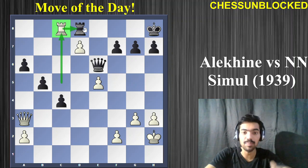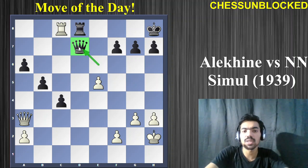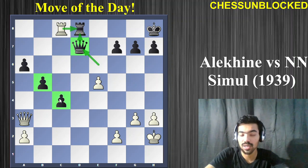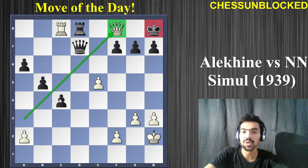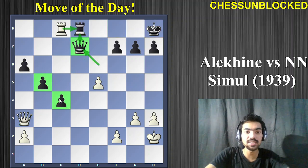Now black has to defend. One way is Queen takes pawn. You might think this is not working, but even if black captures the rook and takes it back, black is the one who has extra pawns. However, Alexander had calculated a brilliant move — Queen to f8, a beautiful queen sacrifice. This is forced: Rook takes f8, and now Rook takes f8 — that is a back rank checkmate. So Queen takes d7 is not playable.